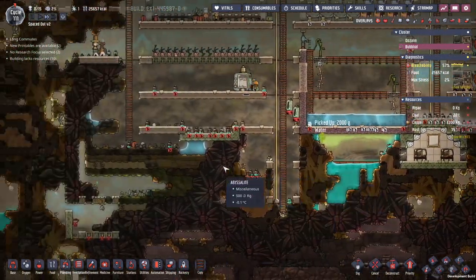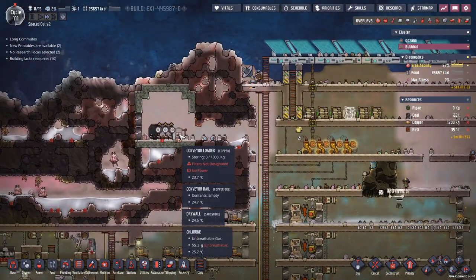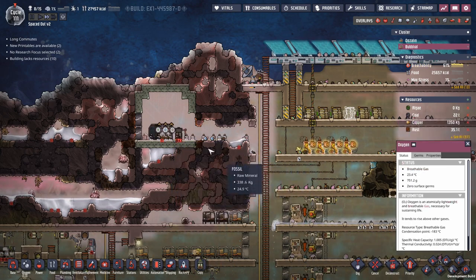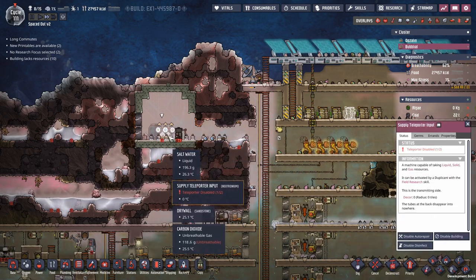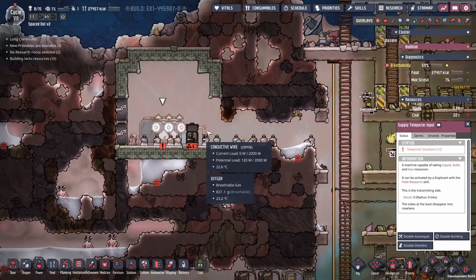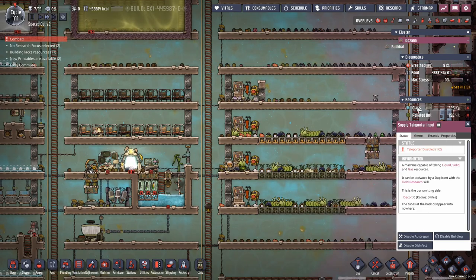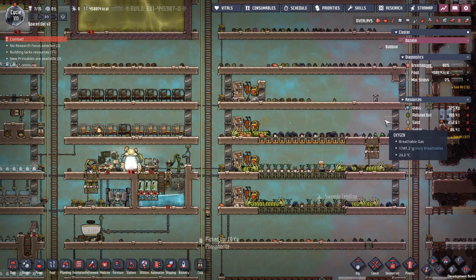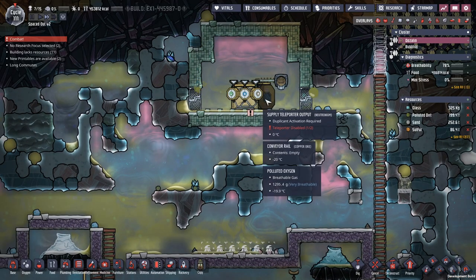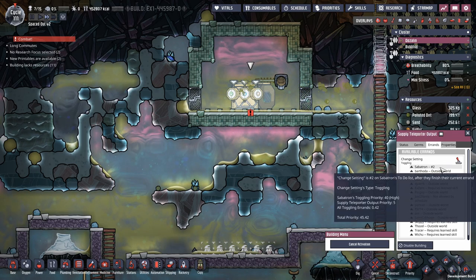What is this — a sage hatchling? Kill it. We never want sage hatchlings. Let's get the teleporter — something was wrong again. It's combat. Let's get those sorted.